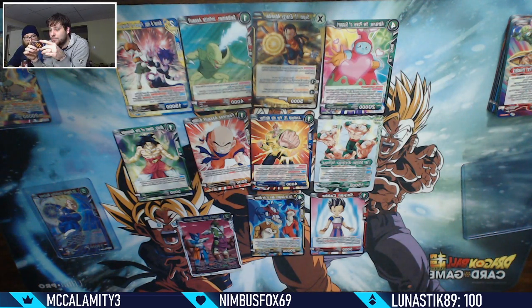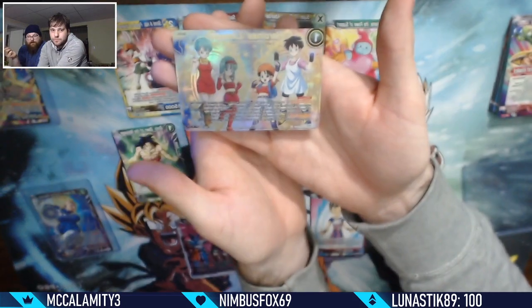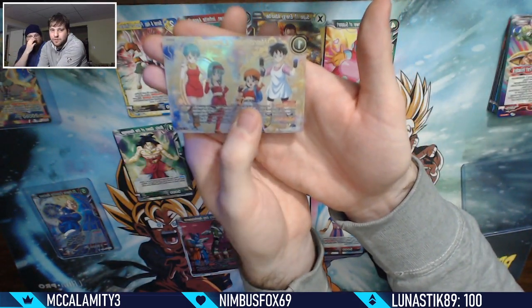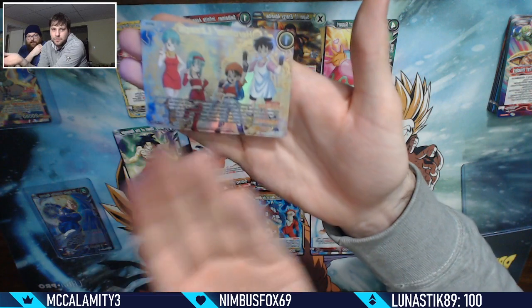Different card names whose energy costs add up to a total of ten or less and play them. Choose up to one of your cards and it gets 5k power for the turn. If your opponent has three or more energy, choose one of your opponent's battle cards with an energy cost of seven or less and gain control of it. Basically you pay the one energy for the second effect to get it in the drop to do the pay-five effect. The card does an awful lot.